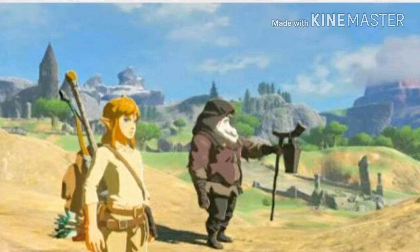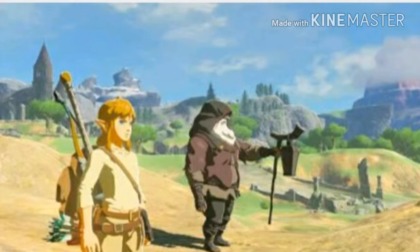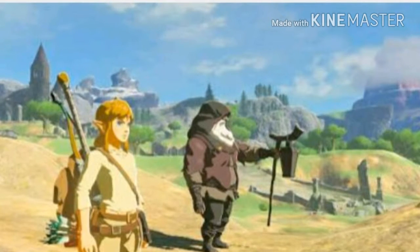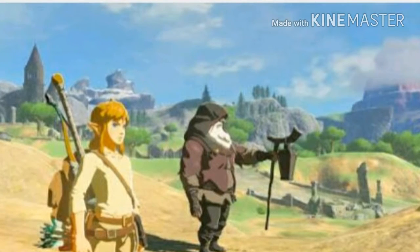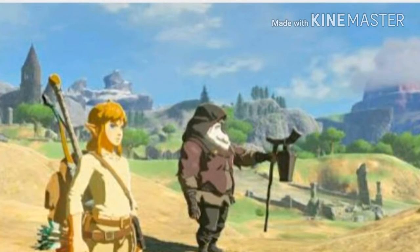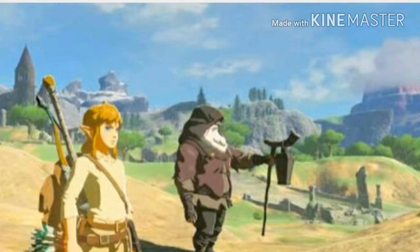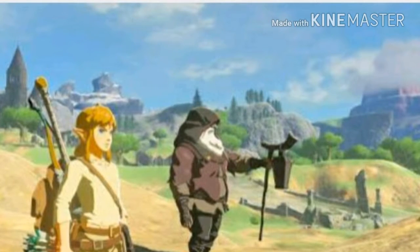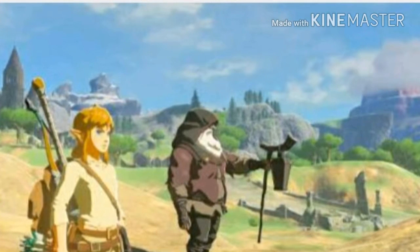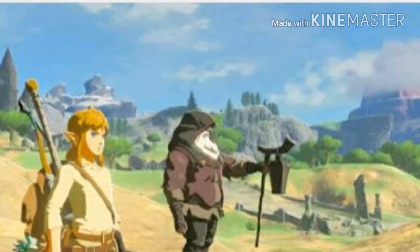The update also adds support for Zelda Breath of the Wild's four upcoming Champions Amiibo. The four Champion Amiibo go on sale tomorrow and unlock an exclusive in-game helm with the following properties: Va Rudania Divine Helm — Flame Guard LV-1; Va Ruta Divine Helm — Swim Speed Up LV-1; Va Naboris Divine Helm — Electricity Resistance LV-1; Va Medoh Divine Helm — Cold Resistance LV-1.